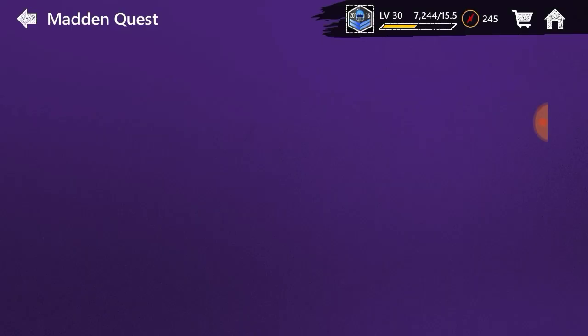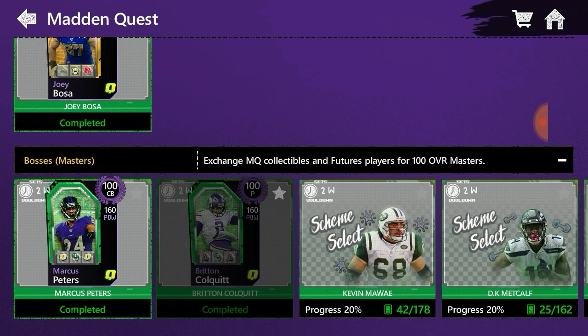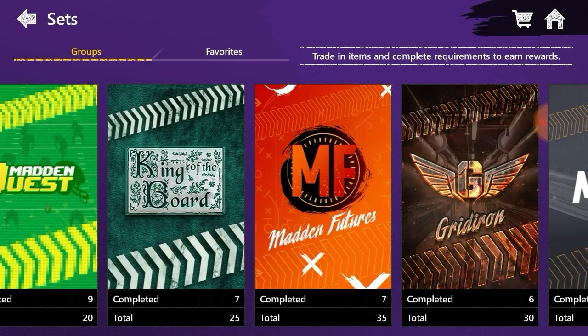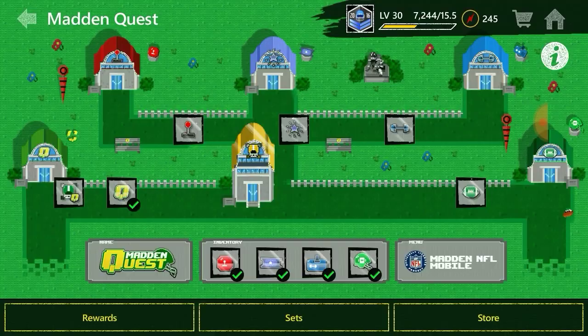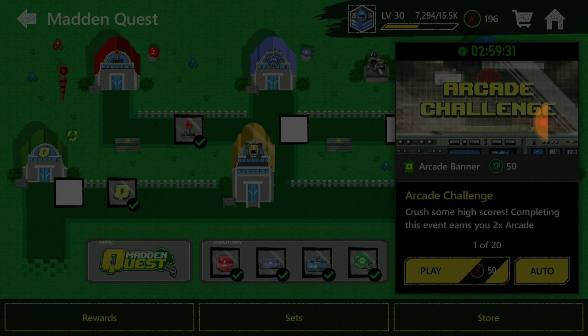You need to play the mega boss event to unlock Joey Bosa, so that's what you need to do. Hopefully it's understandable — that's the best way I can explain it. You gotta play them each five times. I think it's five, but for some reason it'll unlock for me with one. Let me check quick. Yeah, you have to play them five times. I'll click on the arcade thing here — see, it says one out of twenty. I'll auto it four more times.